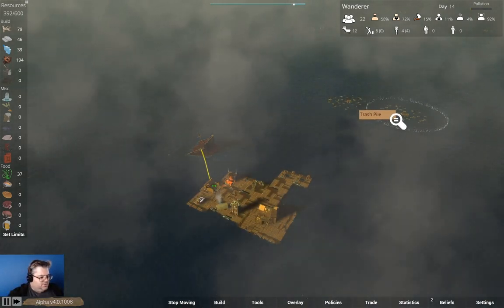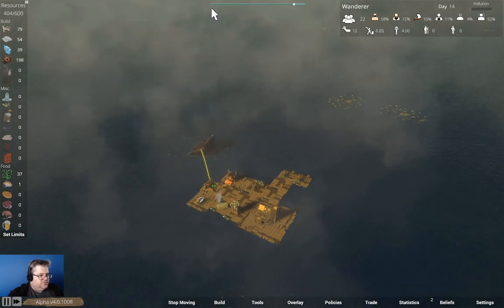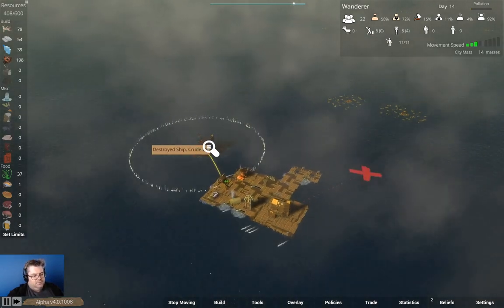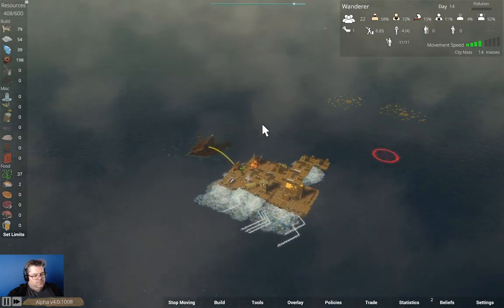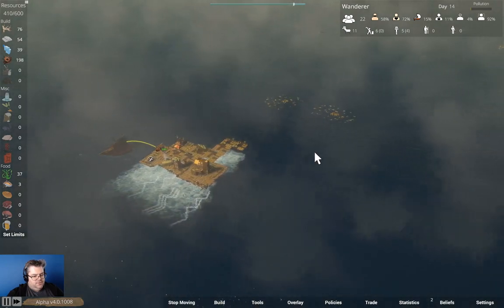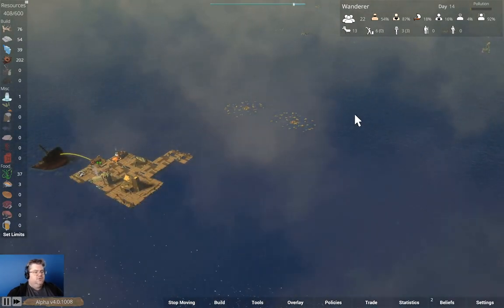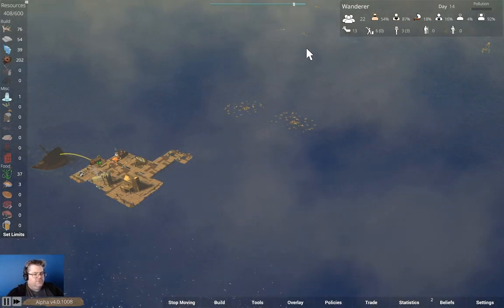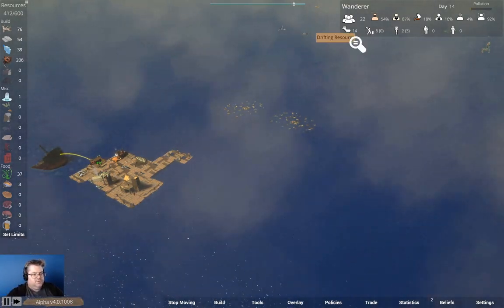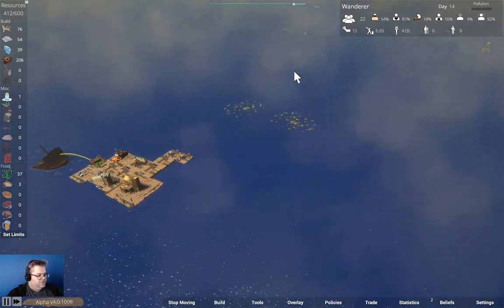Trash pile. We're harvesting resources here. We have a trading post — I might want to go over to the trading post.